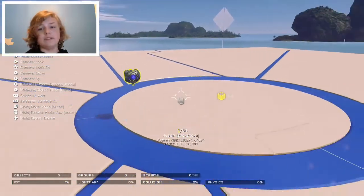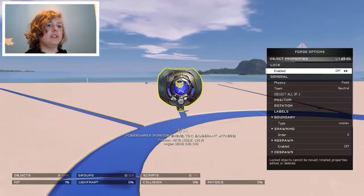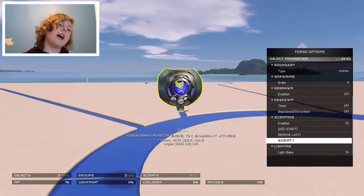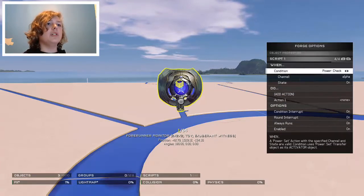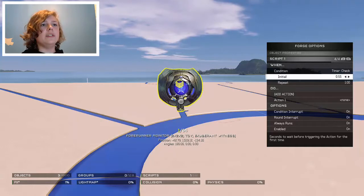Now what you want to do is go onto the object properties. What you want to do is add a script. Basically you just want to add the script here, and then on this script you want to go to timer check.